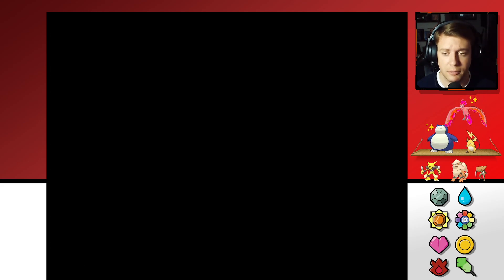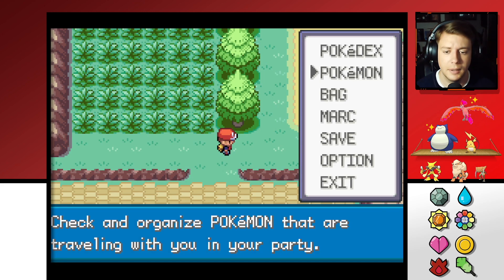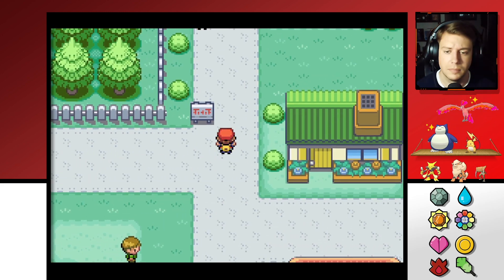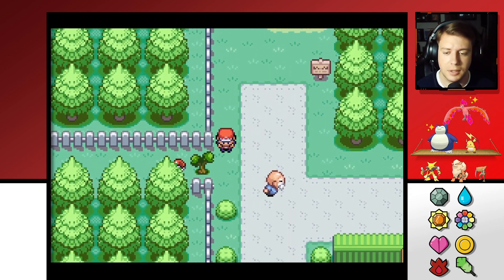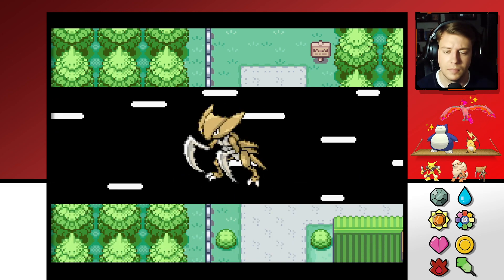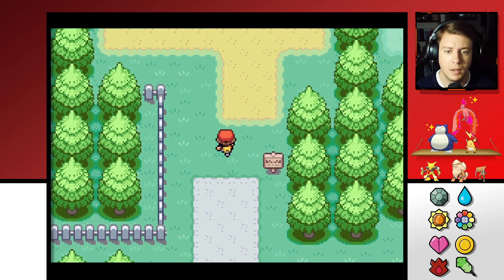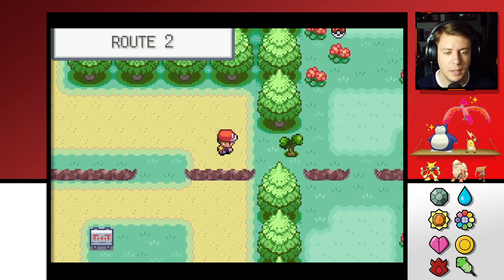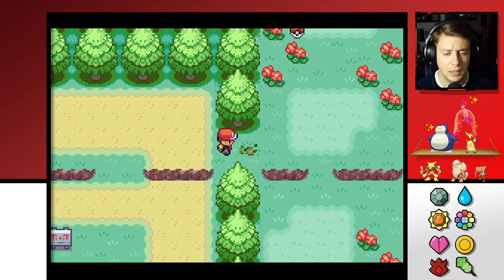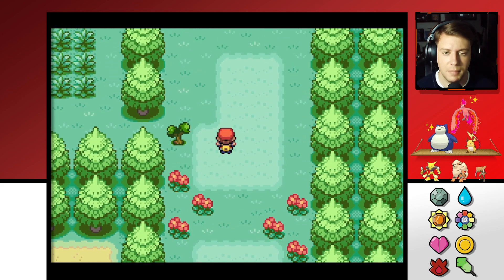I want to put Raichu out front just in case we need to get a paralyzation situation going. We didn't get Flash either — let's grab that. If we go here, I think Flash is in this spot. We don't actually need it for anything other than Rock Tunnel, and maybe Cerulean Cave — I don't remember if that needs it.